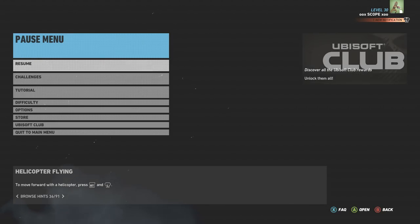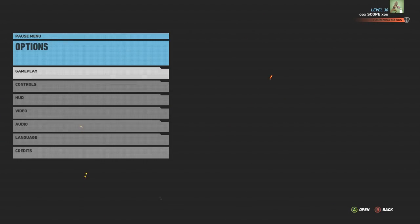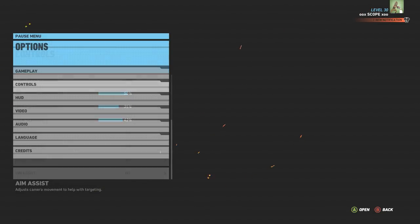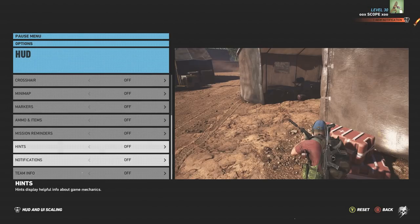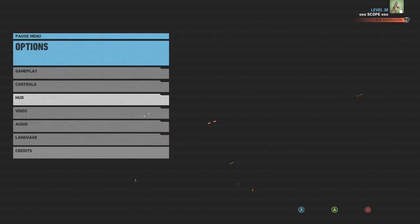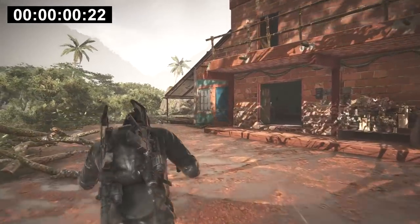Difficulty is set to extreme. Aim assist is turned off. The HUD is all turned off, including the crosses, so we'll only have the laser to rely on, as all aiming will be done in third person. I'm also going to try to complete it without raising the alarm and within two minutes for each part. So here we go.